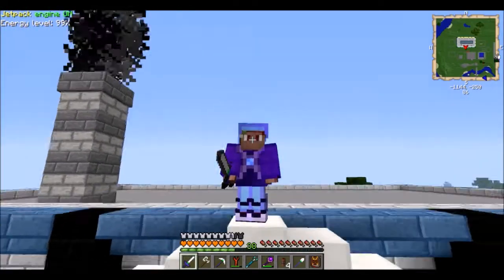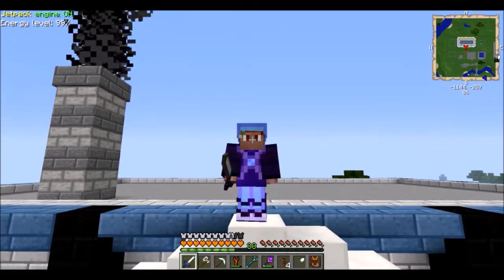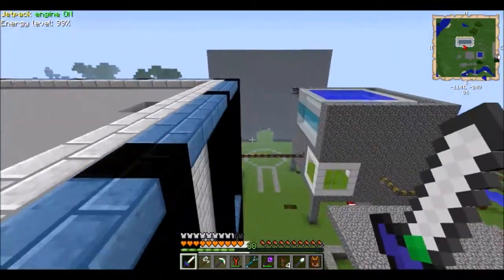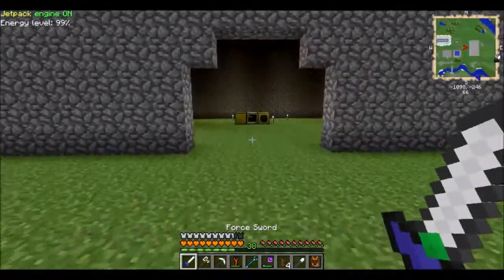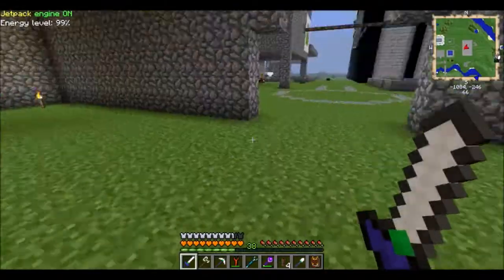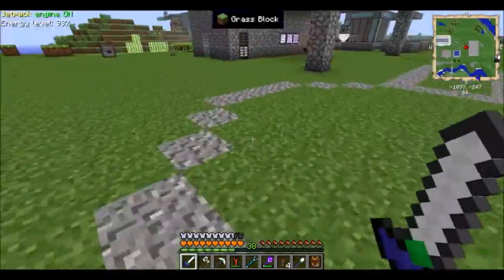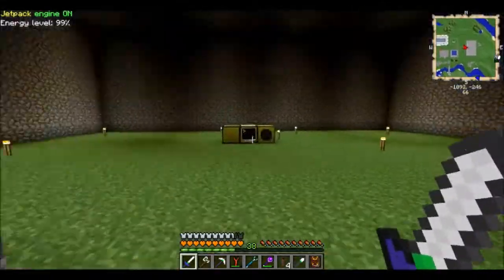And welcome back to Decorators Unleashed, the design show where we take your boring old cobble structure and make it into something a bit more interesting. So we have our client over here — hello — you want a better building, don't you? Of course you do, look at this place. It's ugly, it's hideous, you shouldn't even be living in here, it's just a piece of trash. What we're going to do today is we're going to make it better, we're going to make it much better indeed.